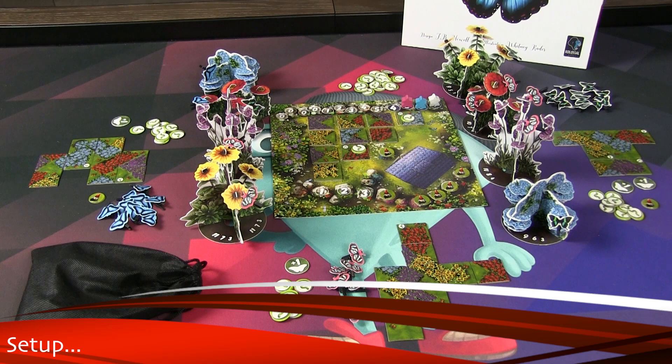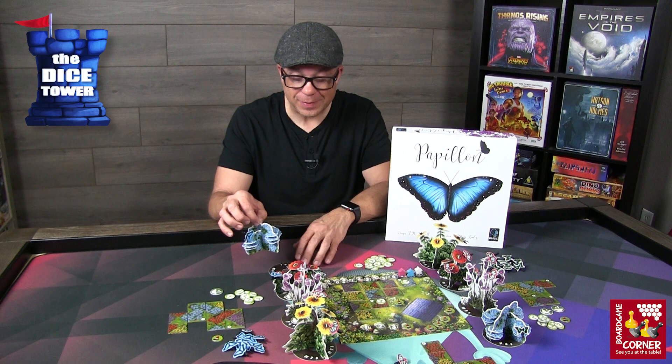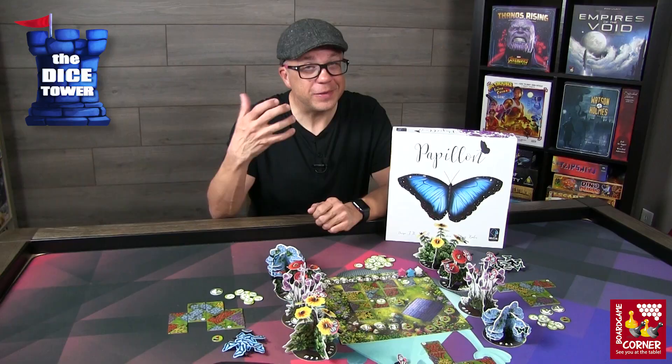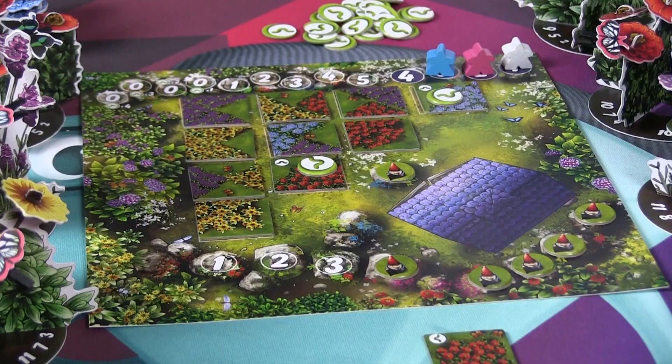Setup in this game is pretty straightforward. You're going to build out these beautiful 3D flower sets, and on the bases — which are all randomly placed — you never know which set of flowers is going to get which points at the end of the game. But these points are designated by having the most control, the second and third. So there are lots of ways to get points, but controlling flowers is definitely key.